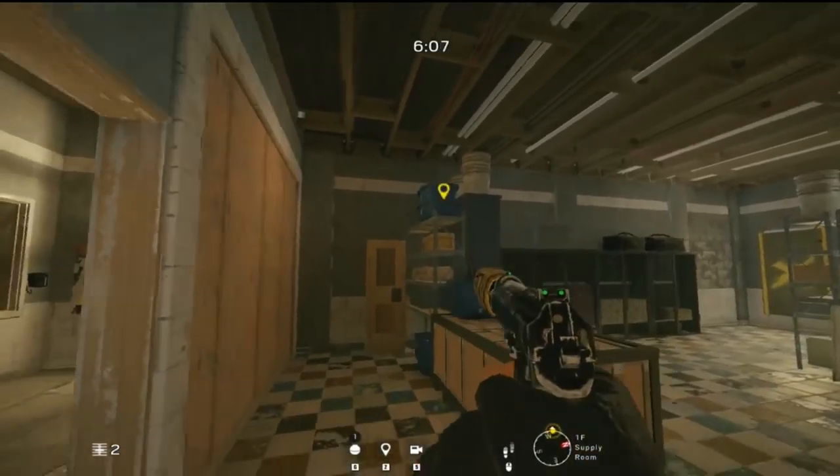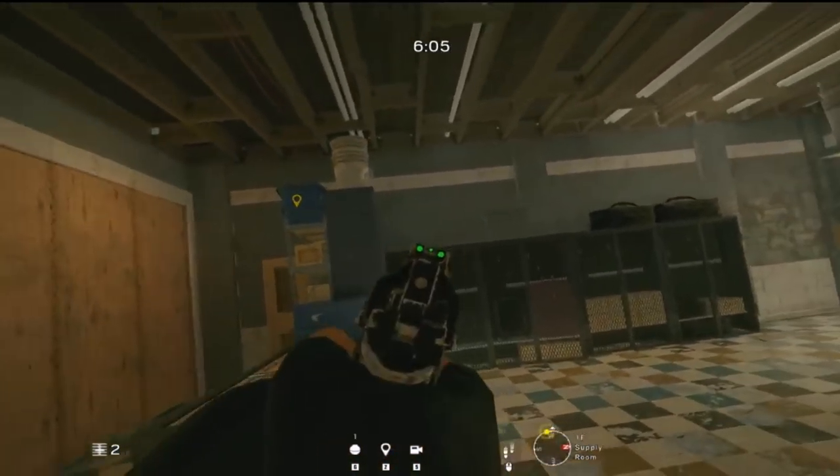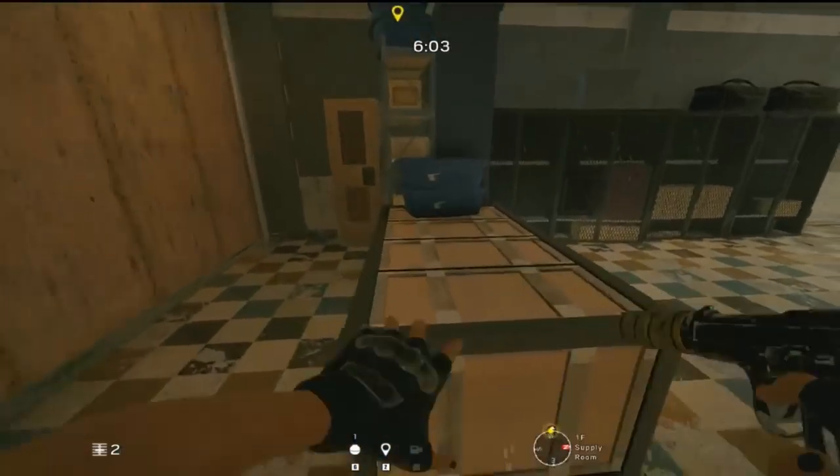The first of our top 10 tricks takes us over onto Border, located on the first floor in the supply room. This is a hiding spot I showed recently and it is an amazing spot to use. I've been using it a ton during Burnt Horizon and I can't wait to use it more during Phantom Sight.